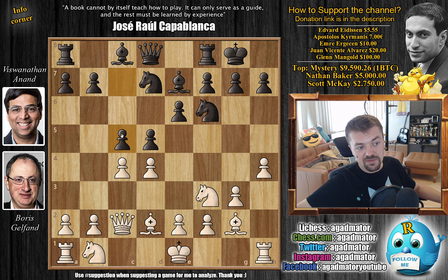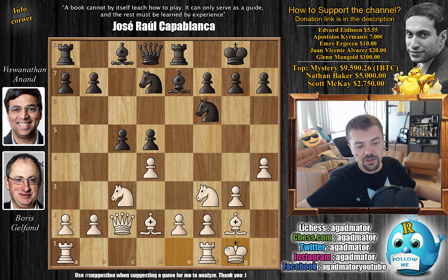Anand continues to just develop - we have c5, he strikes in the center as you should. It is very principled to do that, especially since Gelfand's king is still in the center of the board. So c captures, e captures, and now knight to c3 just continues development. The rook to e8, and now of course Boris castles to safety.